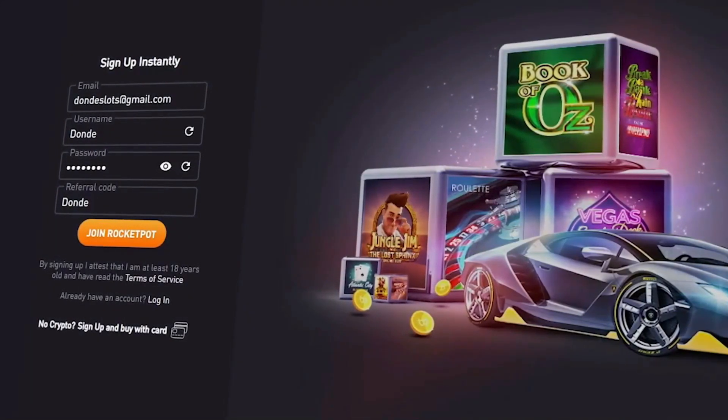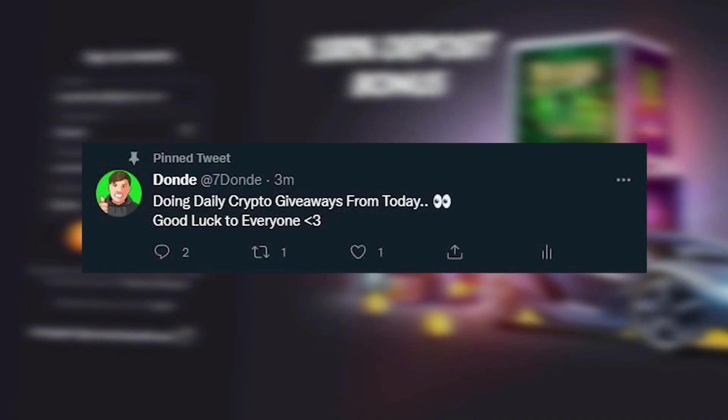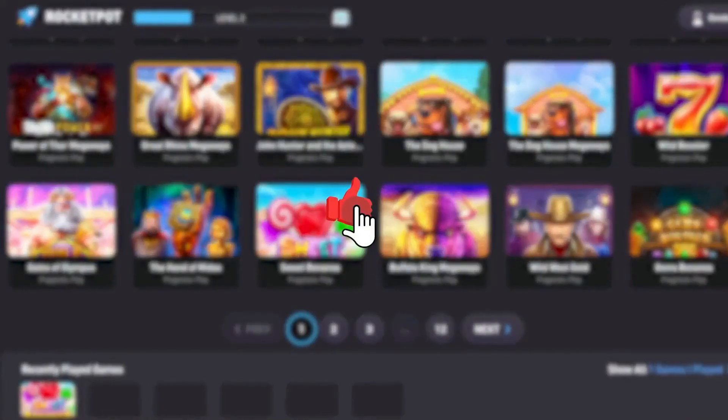If you want to sign up on Rocket Pot, make sure to use code 'daundae' — this will allow you to claim the exclusive 100% deposit bonus. On top of that, you'll be able to enter the daily Twitter giveaways. Rocket Pot is a crypto casino that also offers a 10% daily cash back on all your bets.